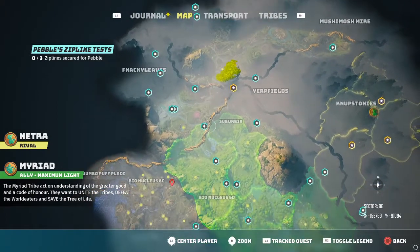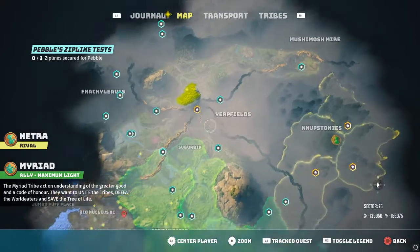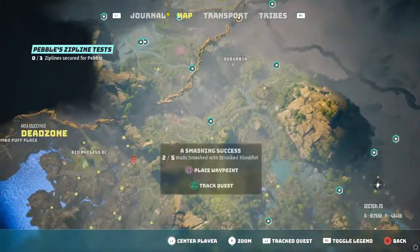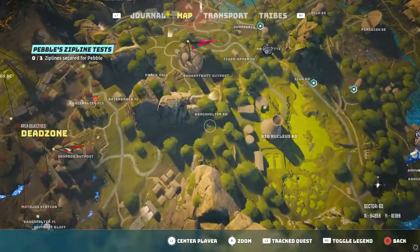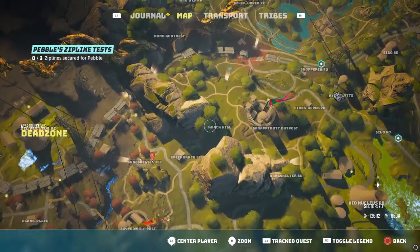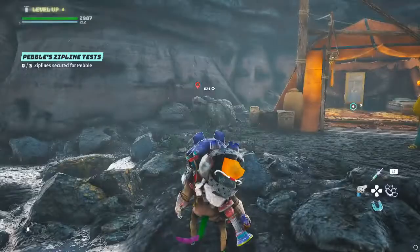What I recommend is just hop on your mule or your mount and blast through everywhere. It's going to be three rock climbing things and they're super simple — don't fight anybody, just get it done as quick as possible. Once you do that, come back over to Knack Hill and Pebble is going to upgrade your crowbar.